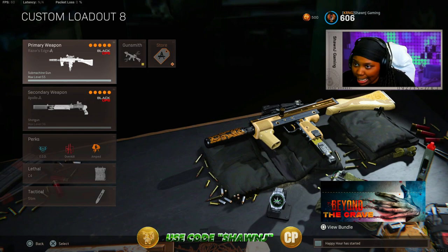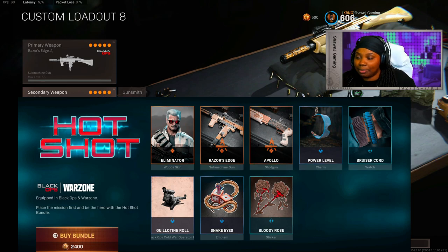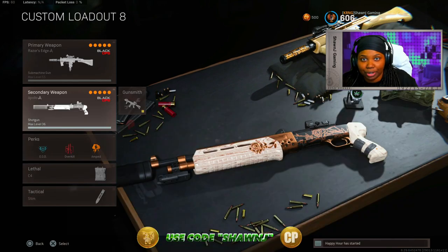This bundle actually comes with this Mulatto blueprint, which you guys can see right there — looks pretty dope — as well as this Gallo blueprint. If you guys do decide to go ahead and pick up this bundle, type code ShaunJ as your support-a-creator before you buy this bundle. It helps support me as a creator greatly and it doesn't cost you guys anything to show love.